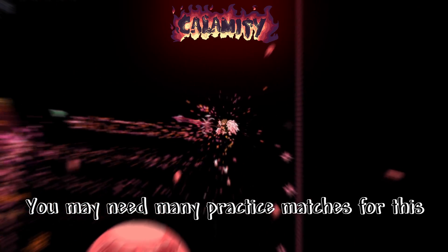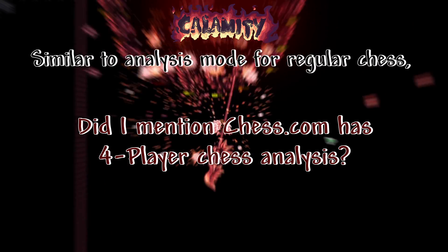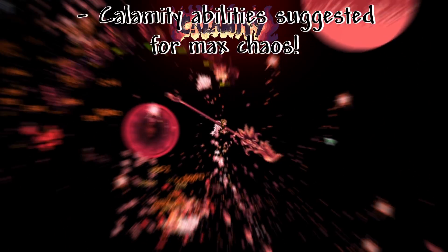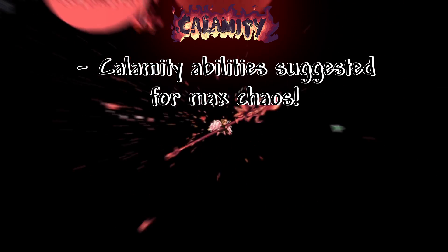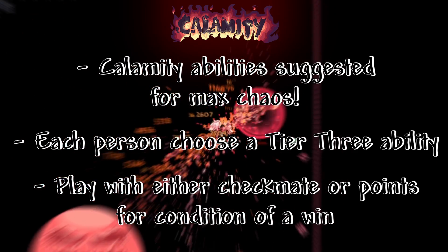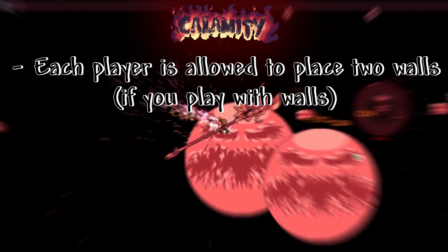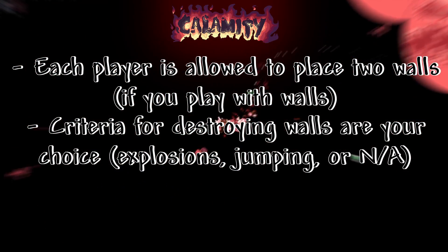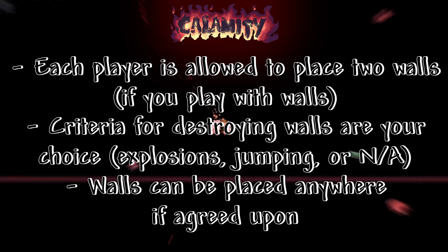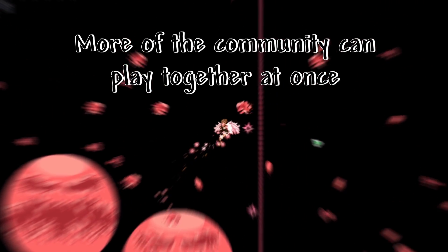Calamity mode: you may need many practice matches for this, as this is a four-player mode. Similar to analysis mode for regular chess — Chess.com has four-player chess analysis. Calamity ability suggested for max chaos: each person chooses a tier three ability. Play with either checkmate or points for condition of a win. Each player is allowed to place two walls if you play with walls. Criteria for destroying walls are your choice: explosions, jumping on them, or indestructible. Walls can be placed anywhere if agreed upon. With this amount of fun and chaos, more of the community can play together at once.